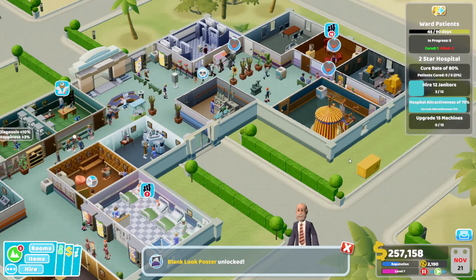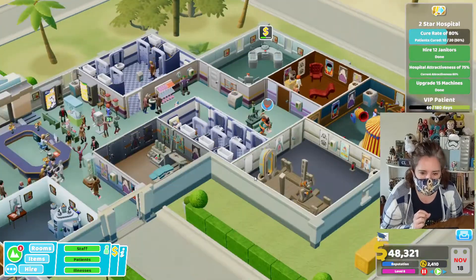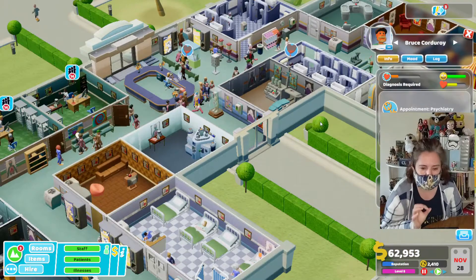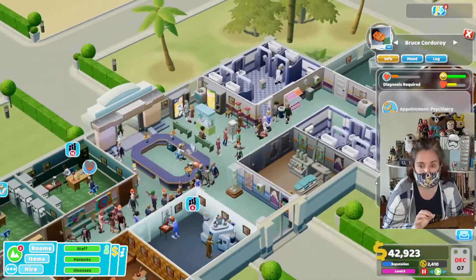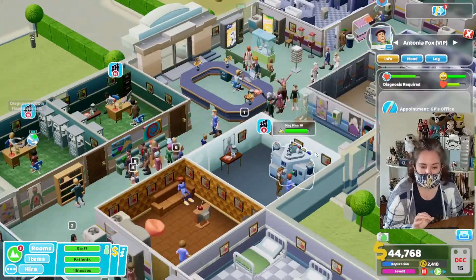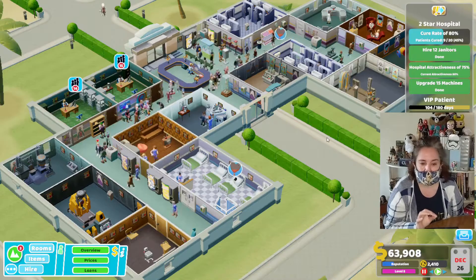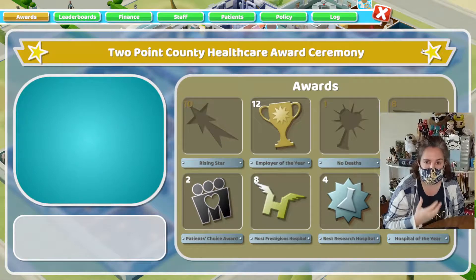As you can see, to get a three-star hospital you have to have a cure rate of 80%. You have to hire 12 janitors — which I did, but I didn't show it all because basically I just kept hiring and firing janitors since you really don't need 12 at a time. You have to have a hospital attractiveness of 75%, which means you need a lot of janitors to keep bodily fluids cleaned up, plants watered, toilet cubicles running smoothly, and machines running smoothly. You also have to upgrade 15 machines, so you'll see I replaced my marketing room with a research room so I could research blank face to level three and upgrade that machine.